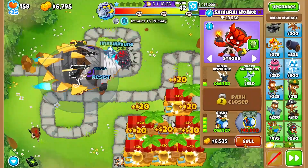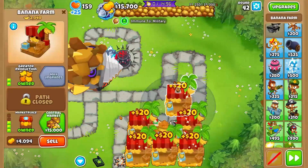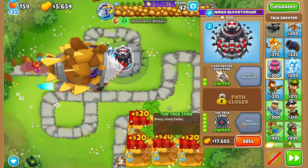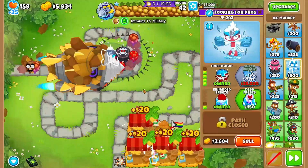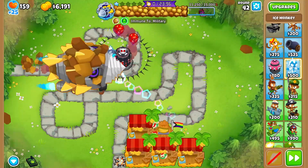Now, once this fella is done popping, we can go ahead and sell the ninja so that we can sell our farms as well. And we can grab ourselves Attack Zone. And voila, now our defenses are completely up and ready.